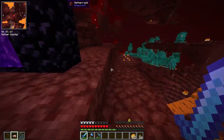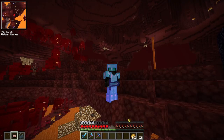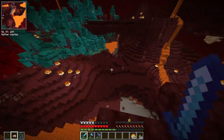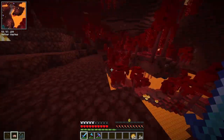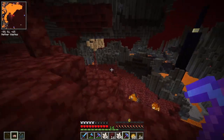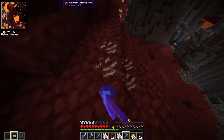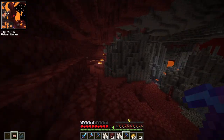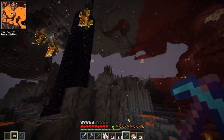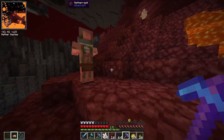Here we are back in the nether — I need blackstone and I don't see any. Despite surviving two seasons of my nether survival series, I don't remember exactly where blackstone spawns. I've discovered a basalt delta biome which has exactly what I need. I'm also on the hunt for quartz and trying to get to level 30 because I'd really love to get sharpness 6 on my sword for when we head into the vault.